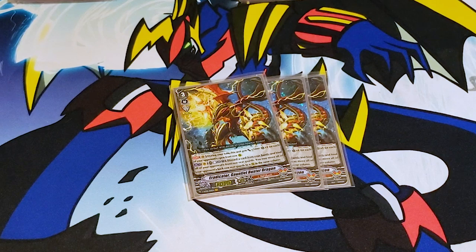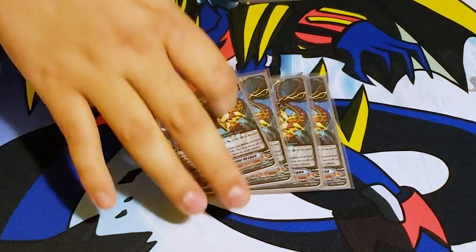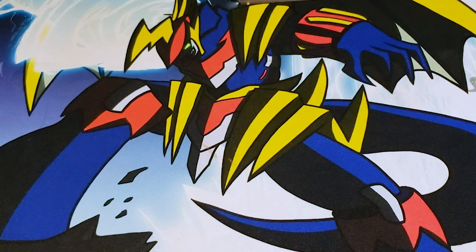Second skill is counterblast 1, discard a card from your hand, and bind all of your opponent's front row rearguards. Then you can move all of your opponent's back row rearguards to the front row if you want. I don't use that skill all that often because I use that as my first ride and they don't have units in the front. It's a great counter for Mercamil.